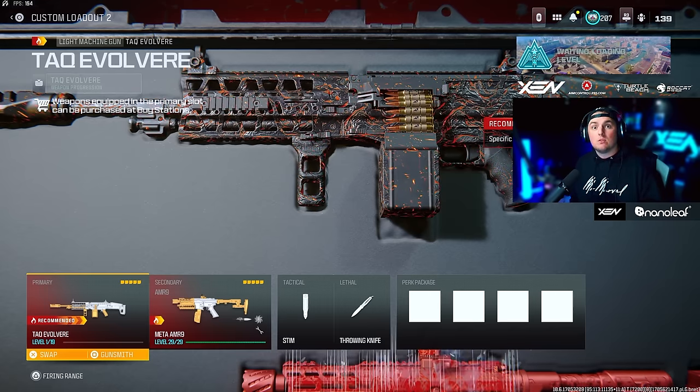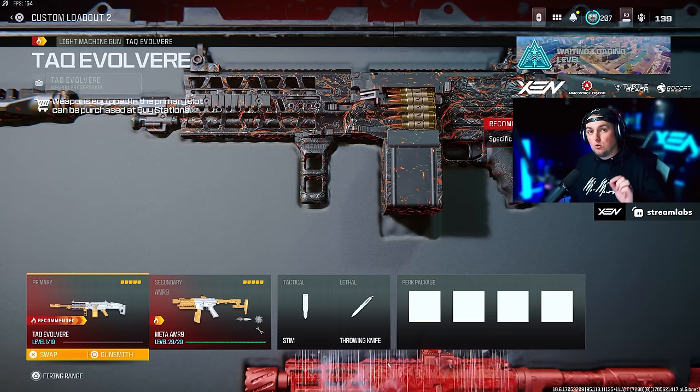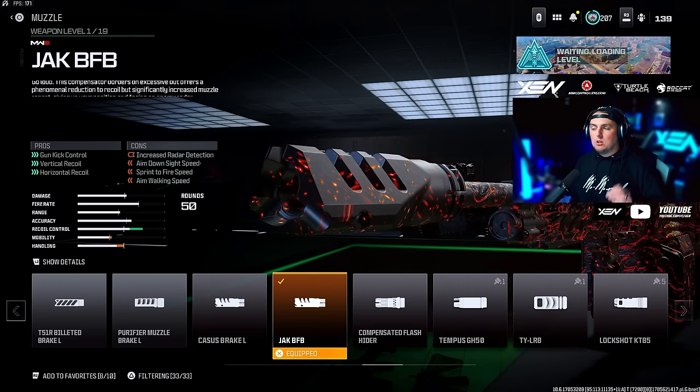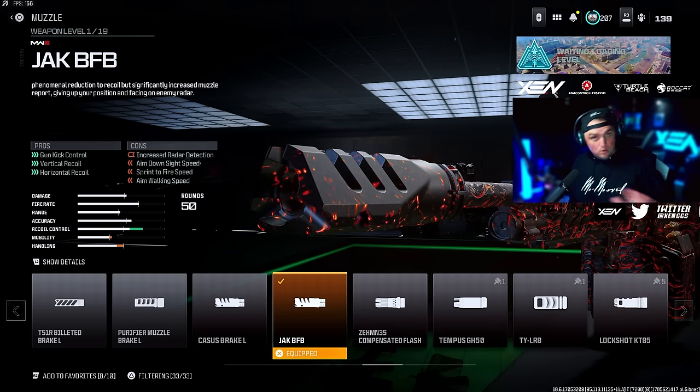Next, before we get into all the other loadouts — we've got two new weapons: the Tack Evolver and the new SMG, the HRM9. The question I'm going to answer right now is whether the Tack Evolver is even meta. I'm going to say it right now: I don't think so, and I'll show you in the firing range, but I'm still going to give you a loadout for it.